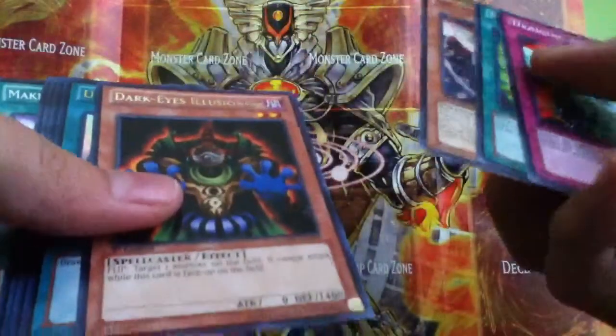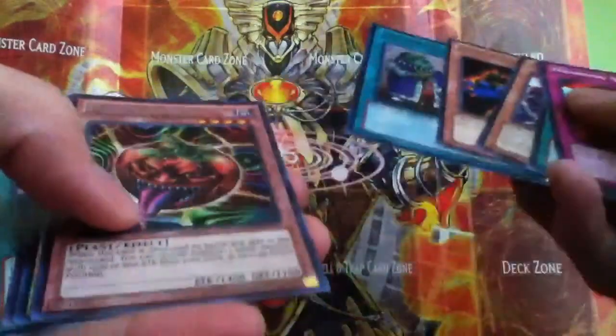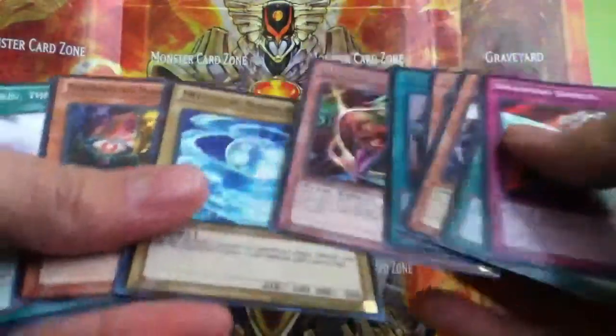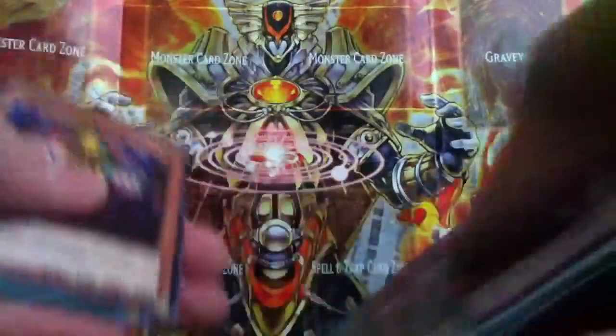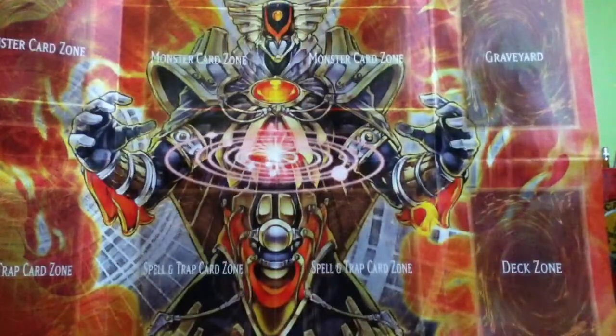Dark Eyes Illusionist Rare, Upstart Goblin Ultra — that's pretty cool — Mystic Tomato Secret, and a Shine Ball. Super. Next.